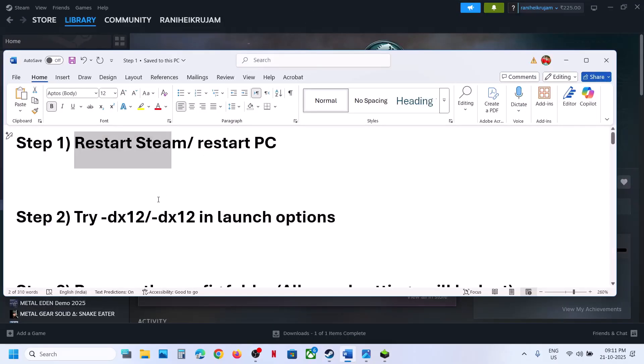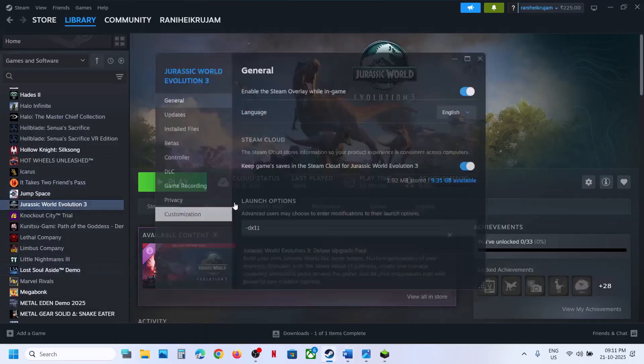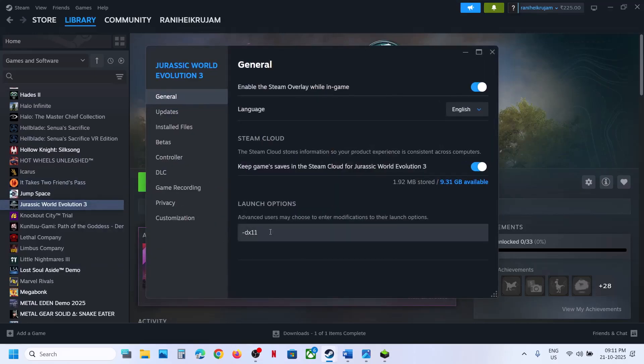Try DX11 or DX12 in the launch option. For this, go to Steam, make a right click on the game, select Properties, and in the launch option type in -DX11. Now you can launch the game and then check. If that does not work, you can even try -DX12. Launch the game and then check.